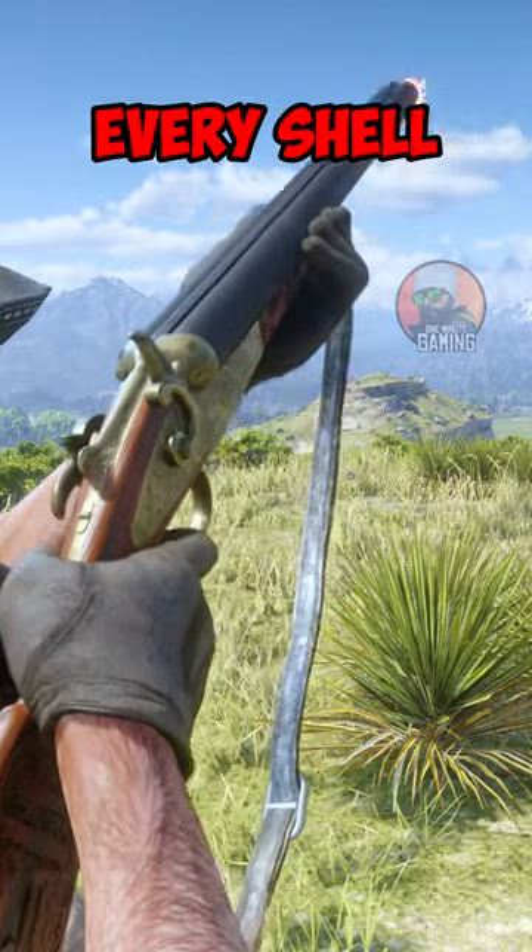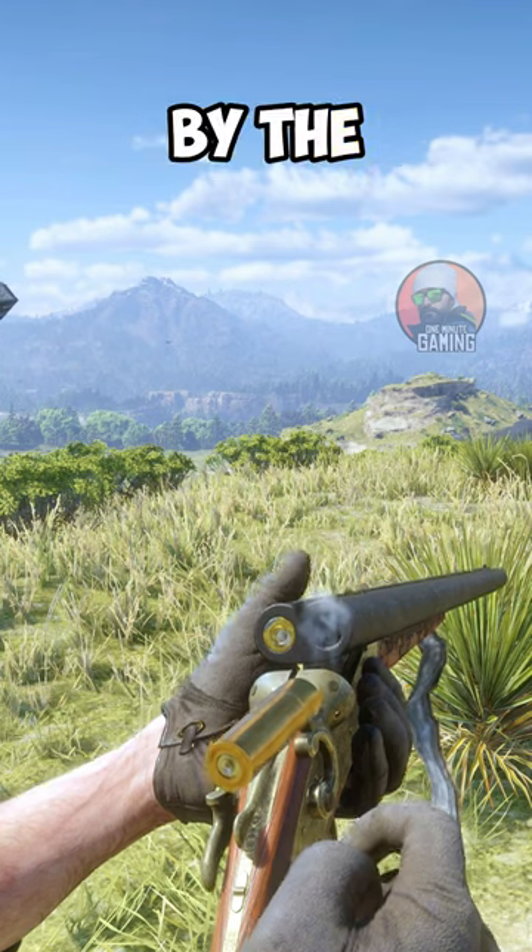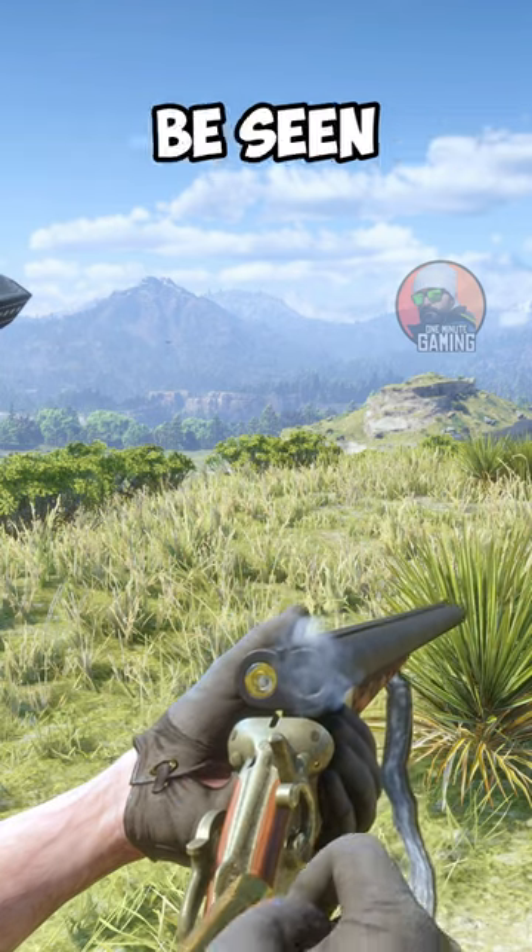The firing pin of a gun actually hits every shell that is shot. The used shell can be differentiated from a new one by the firing pin mark, which can be seen while reloading.